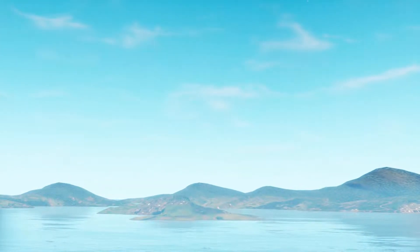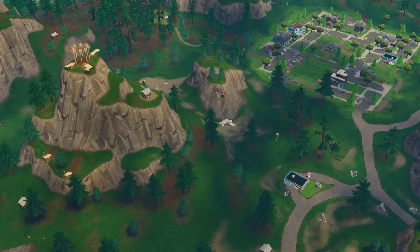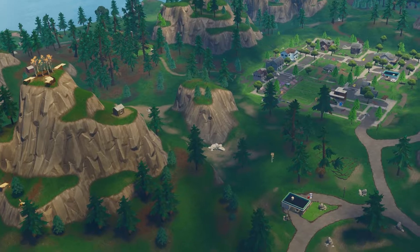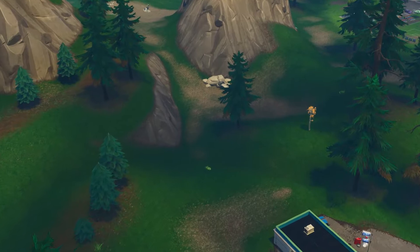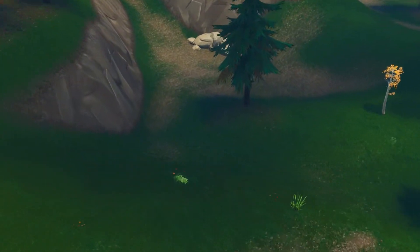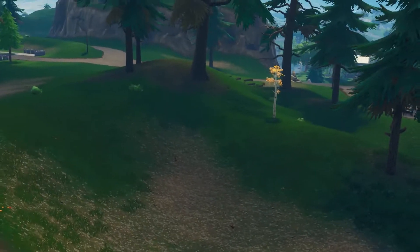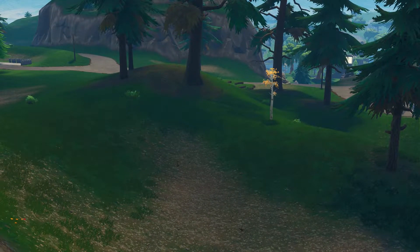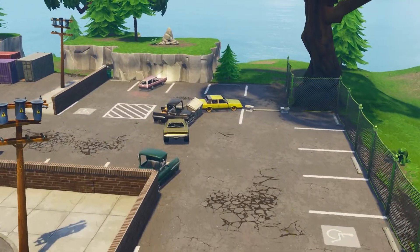The next one is a hard challenge: search between a gas station, soccer pitch, and Stunt Mountain. The soccer pitch is a soccer field — it's kind of weird they call it a pitch when soccer is American and pitch is used everywhere else. Anyway, this location is going to land right south of Pleasant Park. We're showing it to you on the map right here. We don't know the exact spot until the challenge releases, but it's most likely in this location and should get you 10 battle stars.